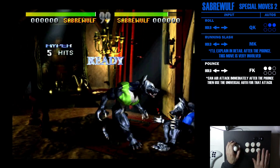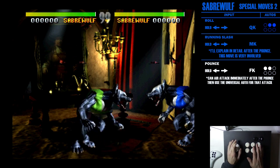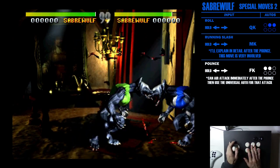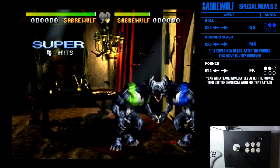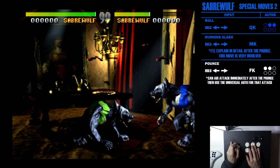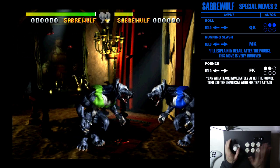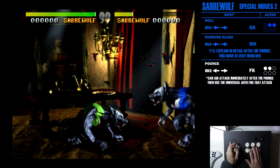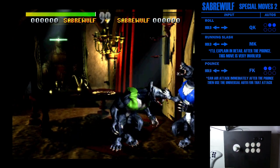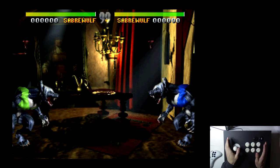You can do that with any of the buttons — it's tricky but you could do the pounce, hit quick punch, then go into quick kick. Basically off the pounce you have the two real autos — quick punch and medium punch — but you can turn it into anything. If you wanted fierce punch to be an auto, you could do the pounce, hit medium kick, then fierce punch.